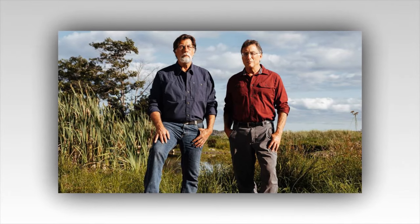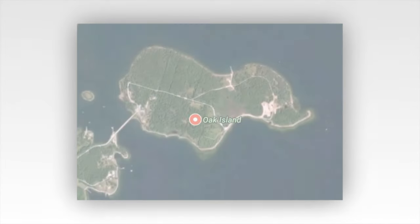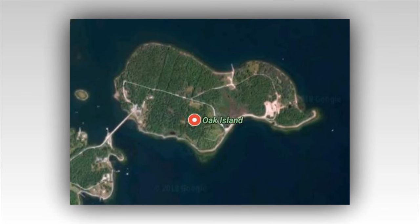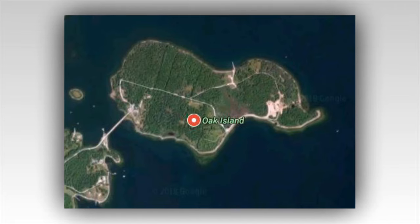Later that evening, Rick is called to Shaft 6 for a meeting that could not wait for daylight. Geologist Terry Matheson informs him that most of what has been brought to the surface is limestone sediment fairly common to the area and not unexpected. At the current depth of 190 feet, this is a disappointing development — it means the dig has gone well below the presumed debris field where valuable clues or objects might have been found. Rick sums up the news by saying, I strongly advocate that we end the hole and move on to a new location.